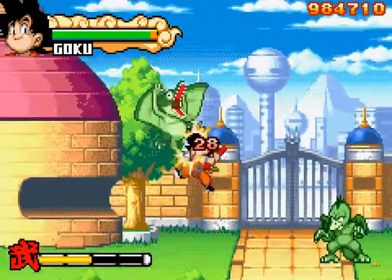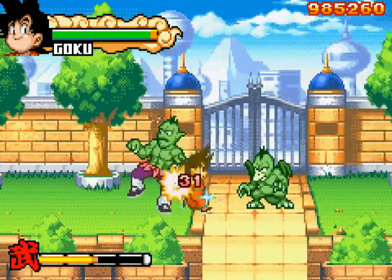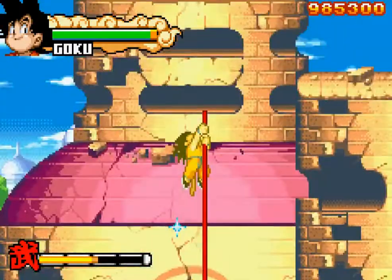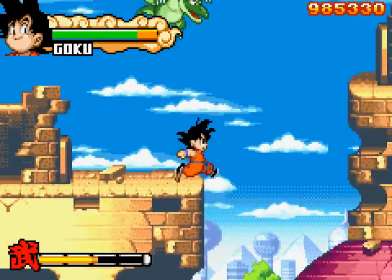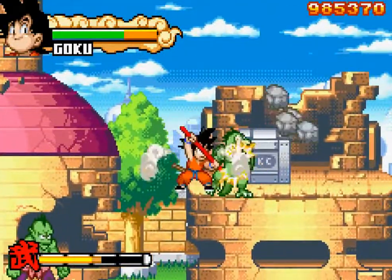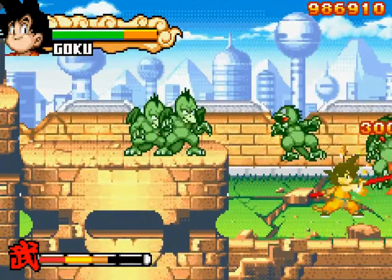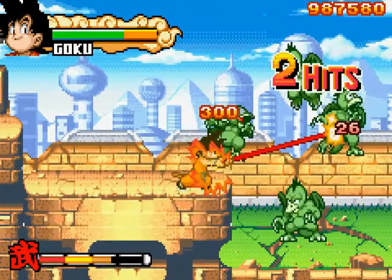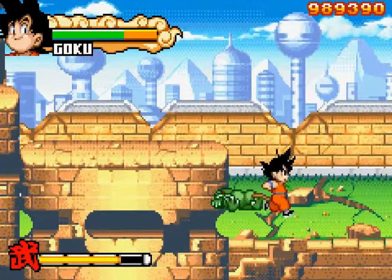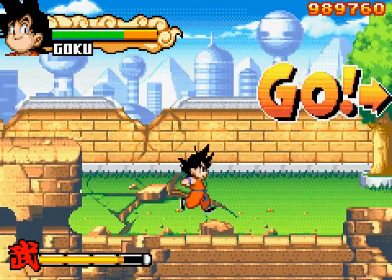We get our last beat-em-up area with some new villains — basically clones of Tambourine, Cymbal, and Piano. This is the last part of the game; we actually don't get the 23rd Budokai, the final part of the Dragon Ball series, but I guess that's because Goku is pretty much an adult there, and this is just the adventures of Kid Goku. The 23rd Budokai really does feel more like Z than like Dragon Ball.